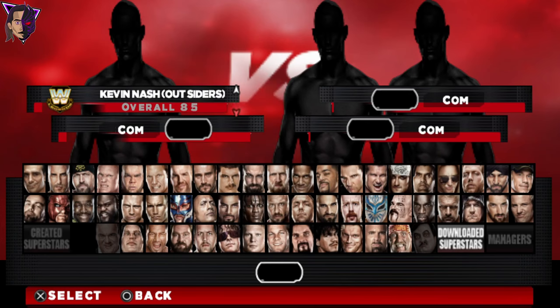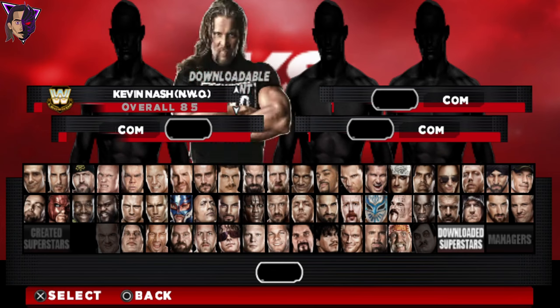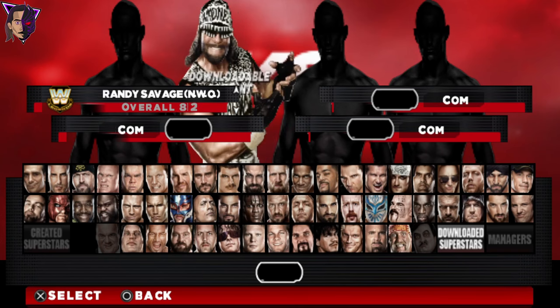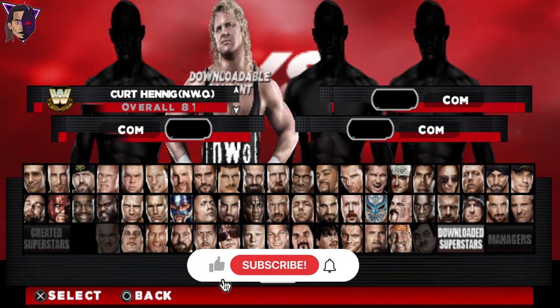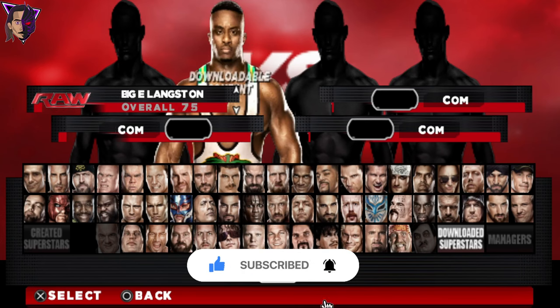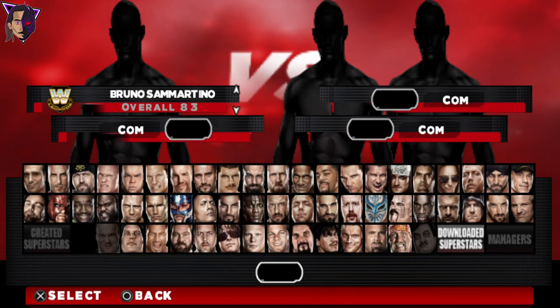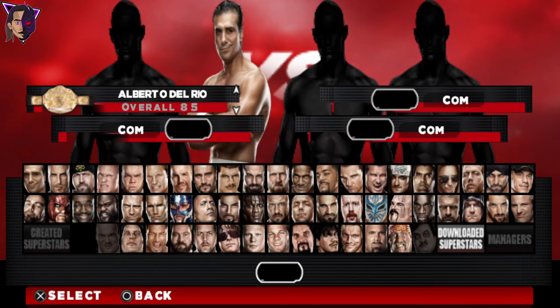The DLC roster also includes Undertaker Biker, Kevin Nash, Scott Hall Outsiders, Kevin Nash NWO, Scott Hall NWO, Randy Savage NWO, Syxx NWO, Curt Hennig, Scott Steiner, The Giant, Biggie Langston, Fandango, Dusty Rhodes, Bruno Sammartino, Rick Rude, Jake The Snake Roberts, and Virgil. And that's all for the DLC roster.